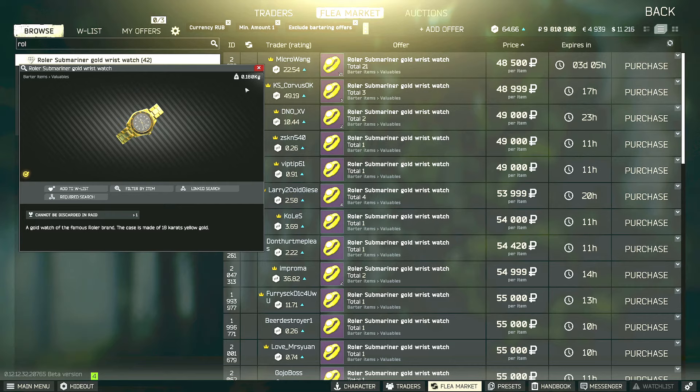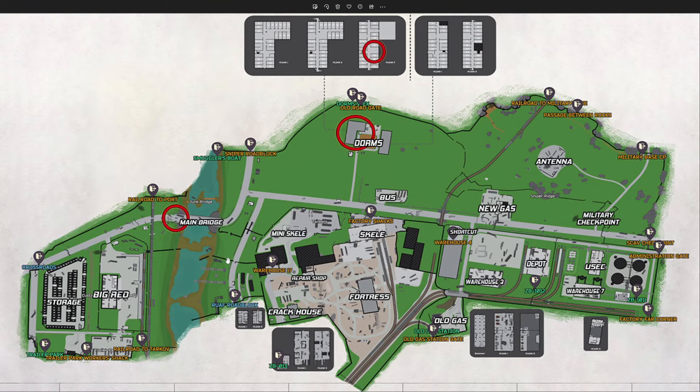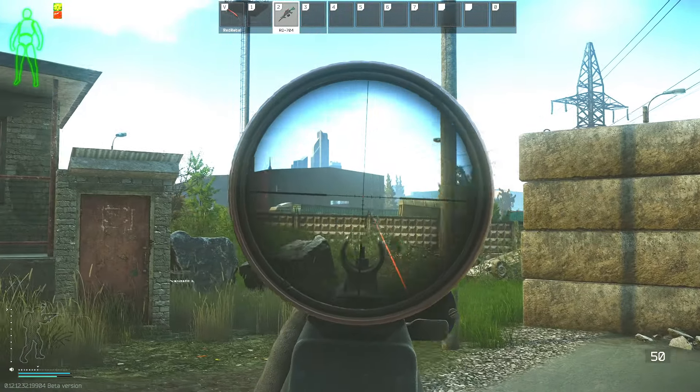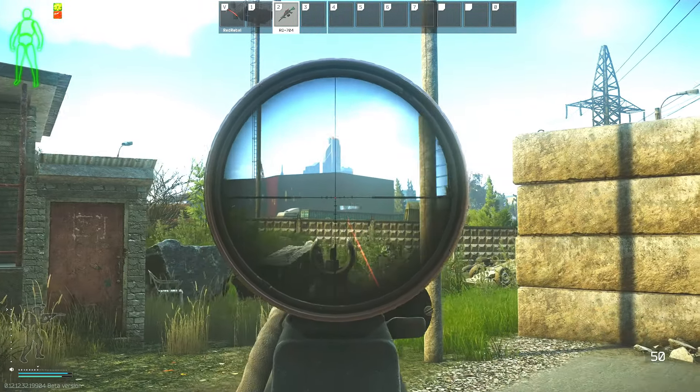Here's a map of Customs. For this task we have to go to the main bridge to pick up the fake USB, then go to the three-story dorms to plant the items. I'm just outside of the big red area — here's big red — and this is the same road that leads down to the crossroads extract.